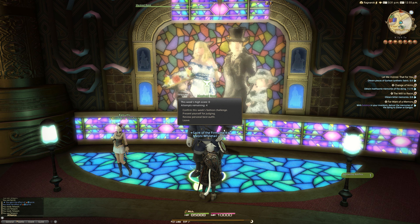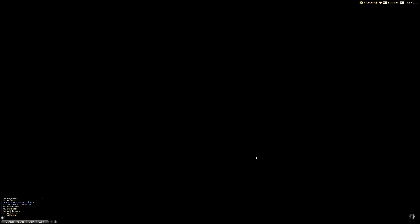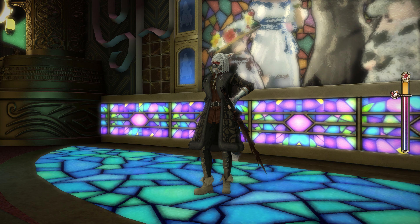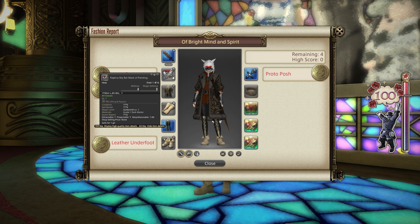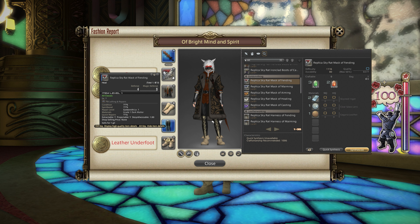For the 100, the helm I chose this time around was the Replica Skyrat Mask of Fending. The replica Skyrat stuff is basically equippable by any class in the game, level 1 and above. It's essentially a glamour version of the original Skyrat stuff, which used to be level 60. You can craft this with Goldsmith in particular. Any of the Skyrat or replica Skyrat masks will work — Fending, Maiming, Casting, Healing, or Aiming.